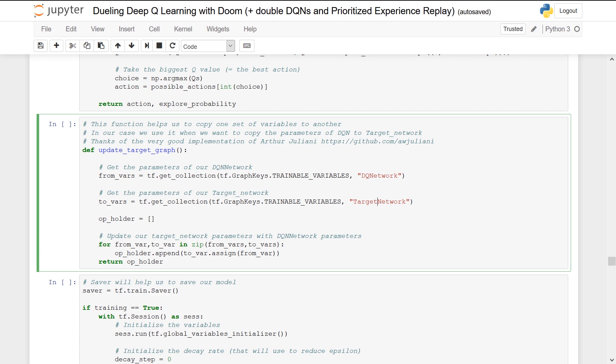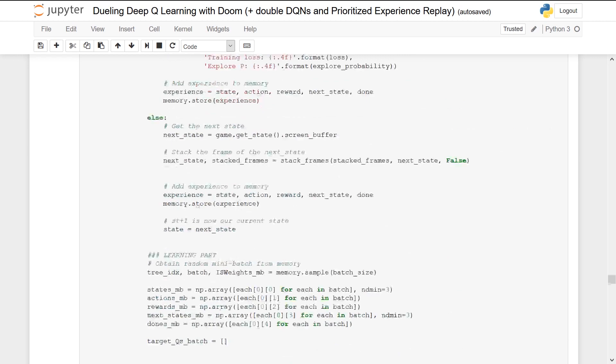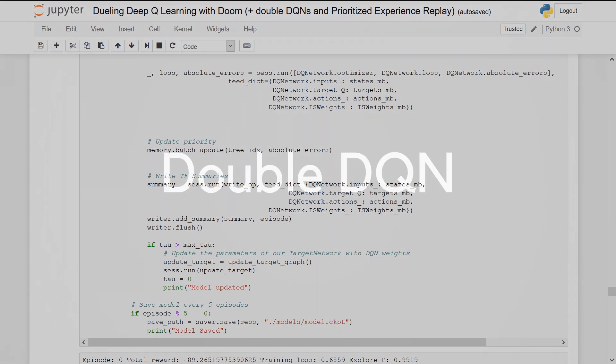Finally, during training, we calculate the TD target using our target network and update the target network with the Deep Q-Network at every two steps. We track a step counter, and when it exceeds a threshold, we call the UpdateTargetGraph function to update the target network parameters.